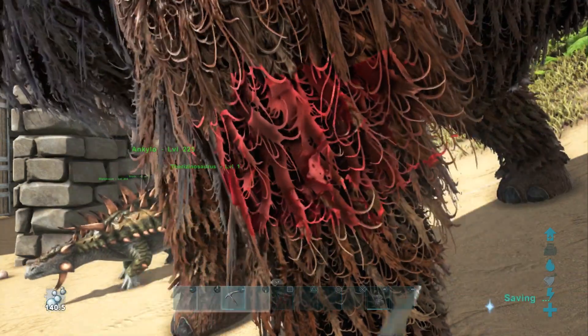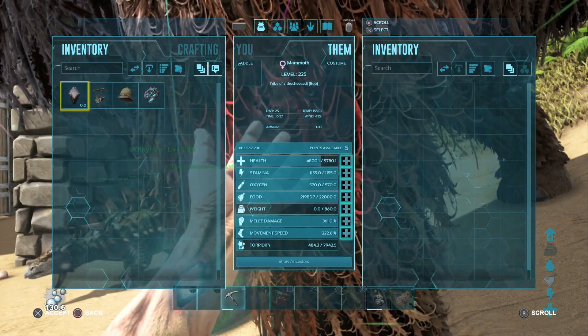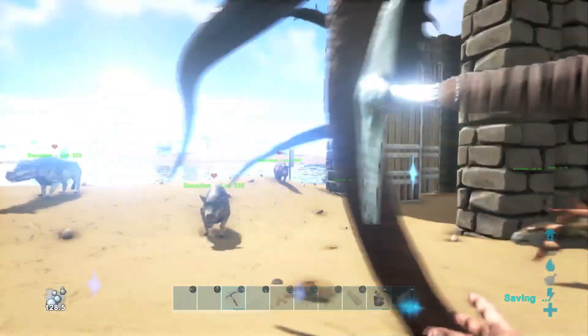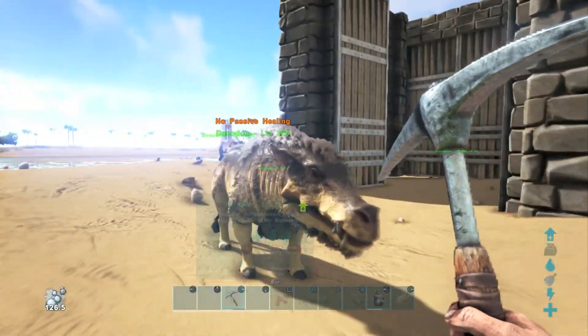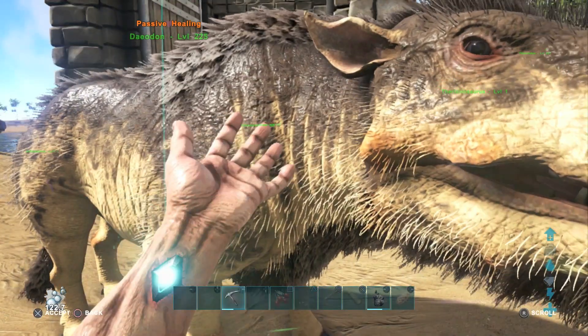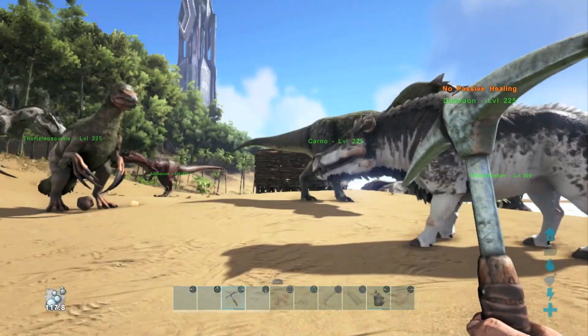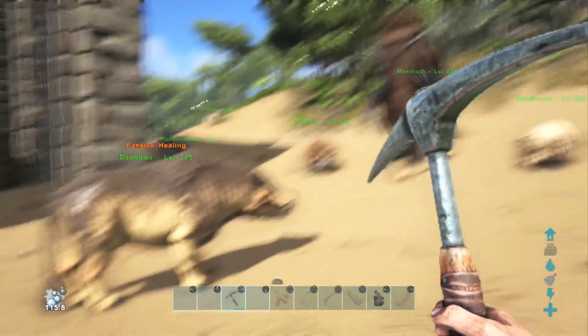I've read up that it deals about 50 health per 50 food — something along those lines. So you're going to want to make sure you've always got a ton of food on these guys. He was on 4,800 health. Now, if we come over here and enable passive healing, his food should start dropping... no, that's still off. So he should have passive healing going on now.